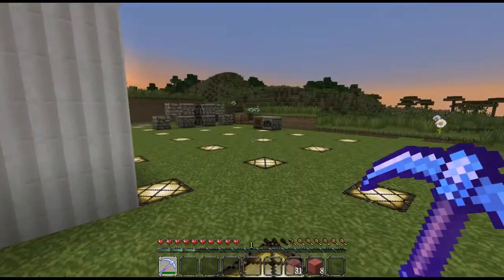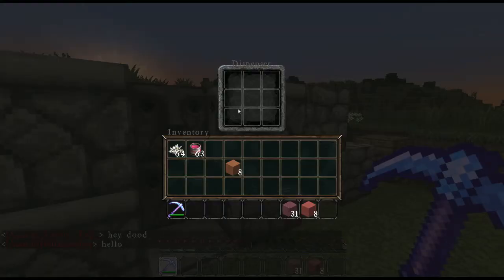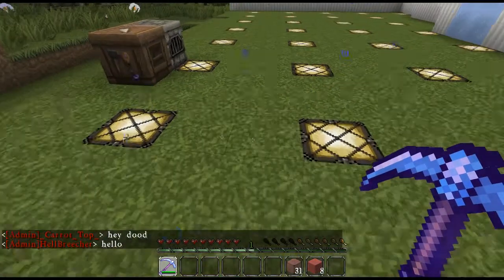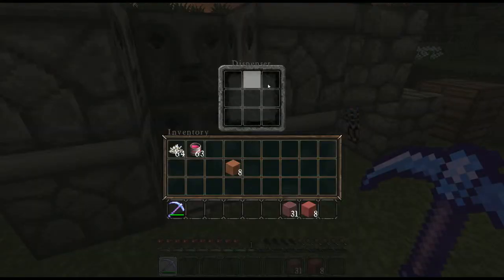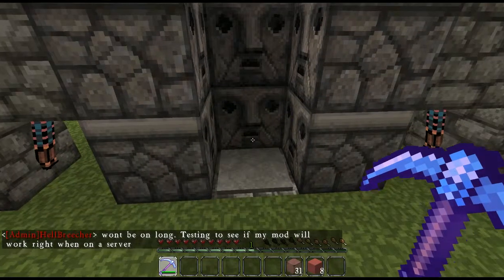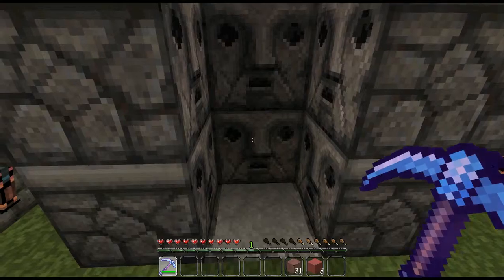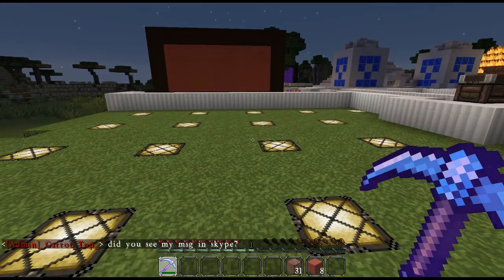I haven't been on Hellnia in probably a week or so. What you did is stand on top of this and it would shoot EXP bottles out. I had these filled with stacks — literally stacks of EXP bottles for everybody to use, and I doubt everybody used those up already.